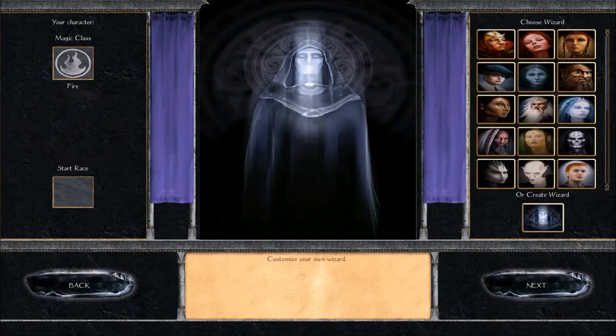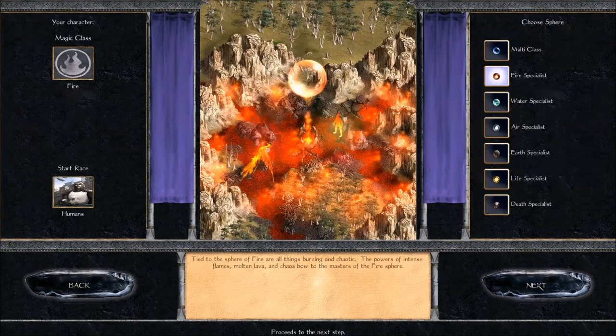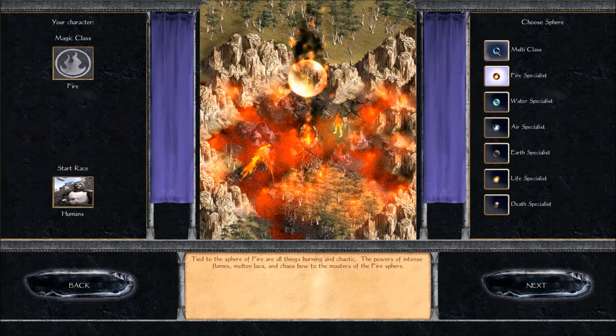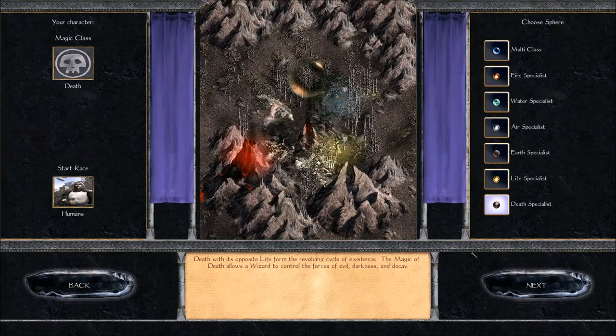We'll go ahead and start and create my wizard. It still gives you the option to choose from preset wizards, but I think it's much more fun to create your own. This is your wizard's sphere — essentially what they specialize in. Are you a Death Specialist, a Life Specialist, or a bit of everything? I'm thinking I'm going to play Undead for my starting race, so I will be a Death Specialist. The specializations indicate what sorts of spells your wizard will have — in this case I'll have Raise Undead spells, Cursing spells, things like that. Whereas Life, you'd get healing, summon fairies, all sorts of stuff.